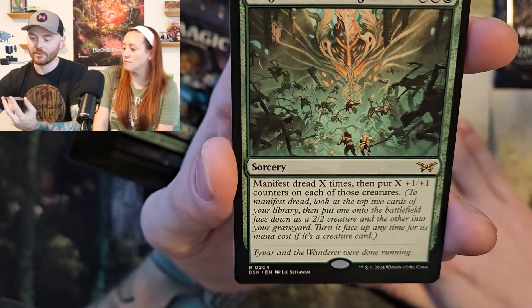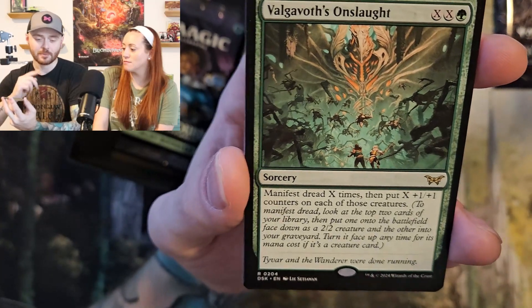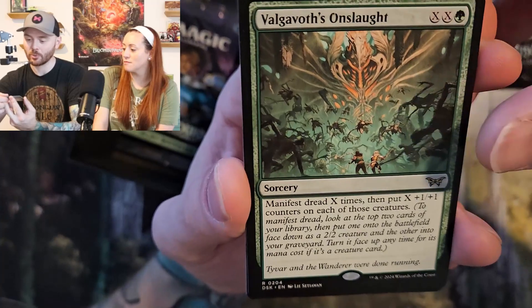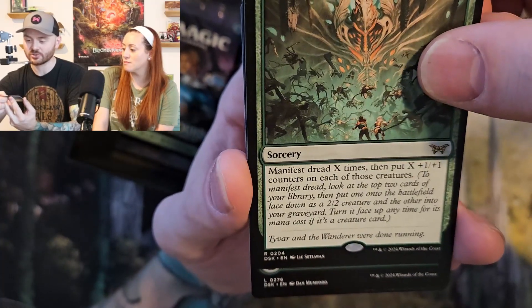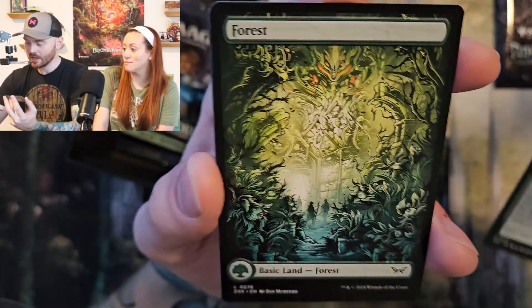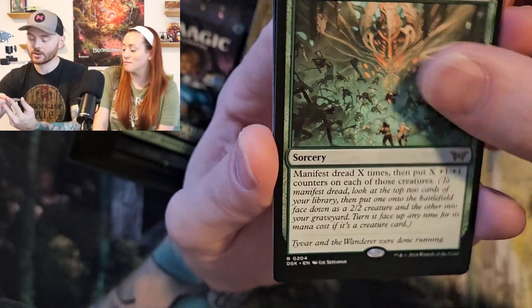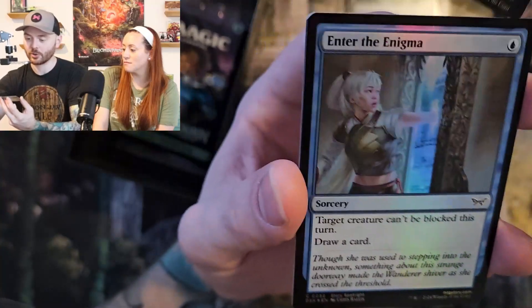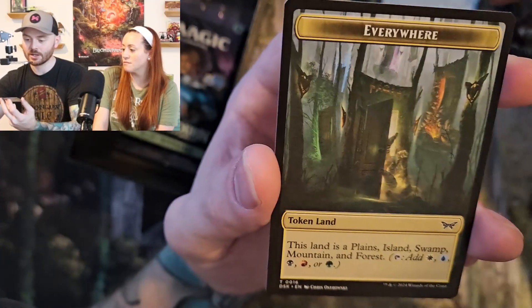Live or die. Valgavoth — that's his name. Valgavoth's a big scary demon that people want to play in the pre-con. Manifest Dread X times. And that is our legendary card. Their forest — full art. Yes. Enter the Enigma.